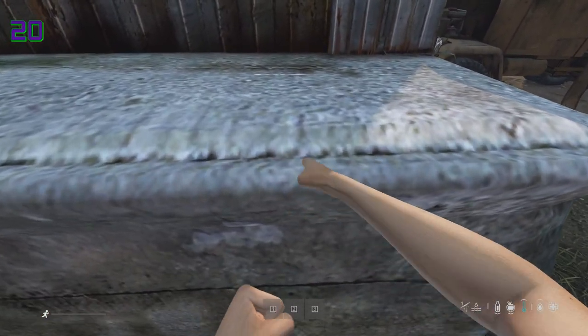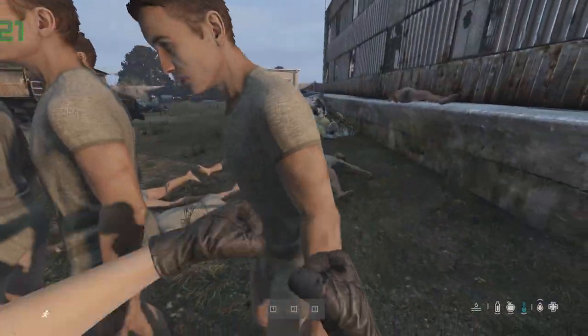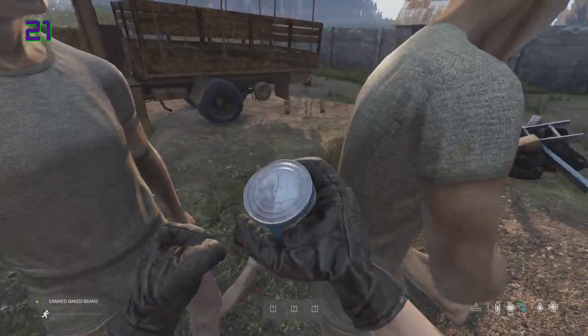Punching without gloves on now has a chance to make you bleed, but only when punching hard surfaces, not players or infected. Punching with gloves on will reduce the quality level of gloves very rapidly against any surface, even players, but not with a can in your hands.